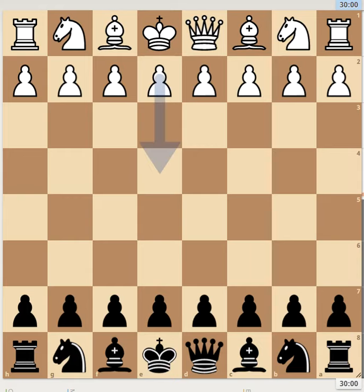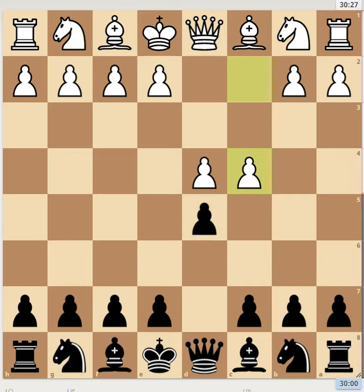My opponent played D4, which I expected, and I reacted with D5, which is not my normal move. Normally I play things like Knight F6 or sometimes F5 to create wild, complicated positions. This time I selected an opening I never played before, with the idea of getting a position where I would play normal moves and try to outplay him with good positional chess. I prepared a little, knowing he would play C4, and I reacted with E6, which I never played before.